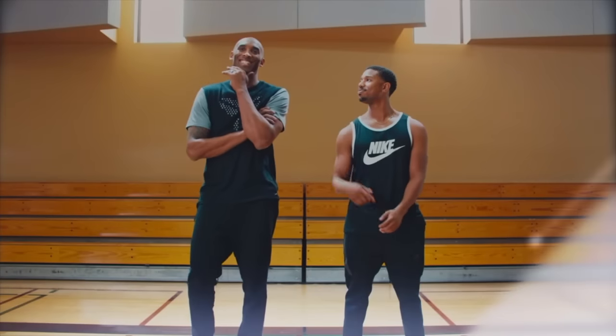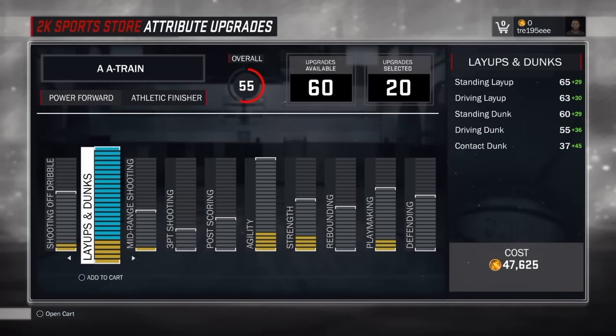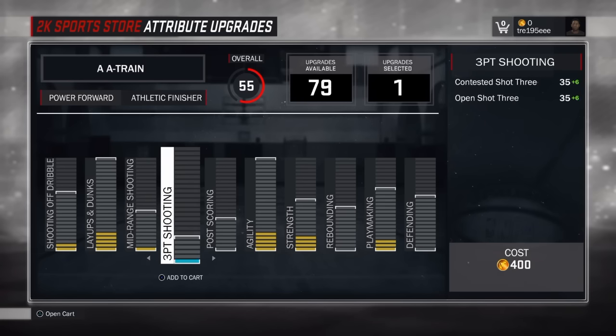Just remember this is a power forward, so it might not be godlike, but you gotta think — you're going to be going against most likely a 7'3 center that might be a stretch big with no defense anyway. As you can see, shooting off the dribble is pretty decent, 78 for both. The layups and dunks, which you really specialize in: 94 standing layup, 93 driving layup, 93 standing dunk, and a 75 mid-range — not too crazy but it's fire.